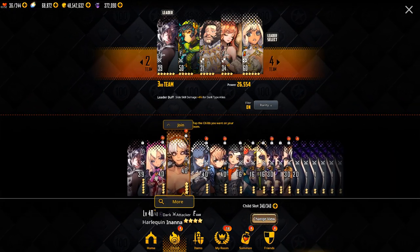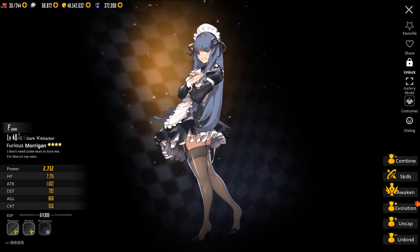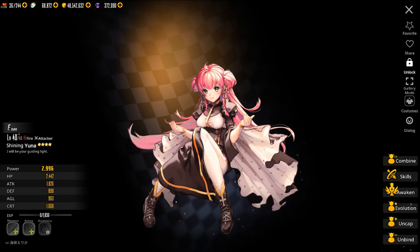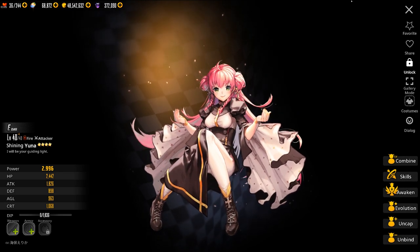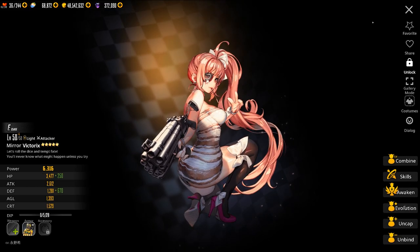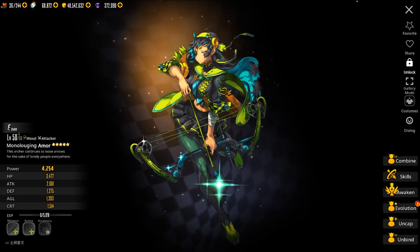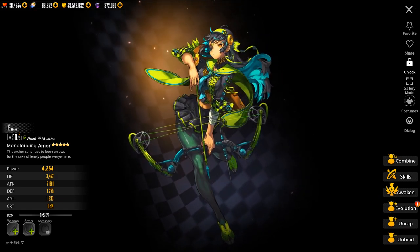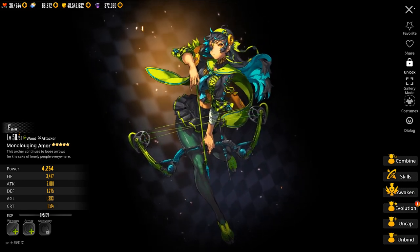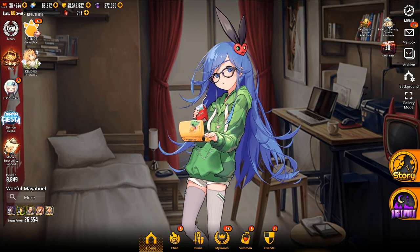I'll also quickly go over some decent 4-star attackers if you don't have any good 5-star ones. There's Morrigan as a dark attacker, and Artemis as another dark attacker. For a fire attacker, we have Yuna, and we also have Neath. For a light attacker, we have Victrix. And for Grass, we have Amor. I don't want to spend too much time on these guys because you really want a good 5-star attacker for your main team. Some of those guys will be good for World Boss when the appropriate element comes up, but you really want to focus on a good 5-star attacker.